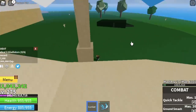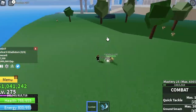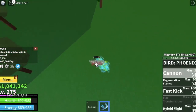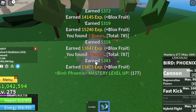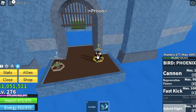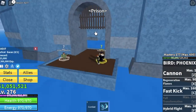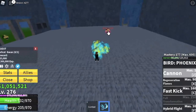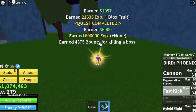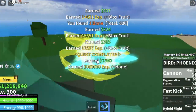At level 275, start with the gladiators — defeat eight, lure four at a time: one, two, three, four. Use your cannon, then fast kick for any remaining enemies. Do it twice to level up. Don't forget: at level 250, you can go to the prison and defeat Swan — there are actually three bosses there. But finish your leveling with the gladiators back at the coliseum until you reach level 300.